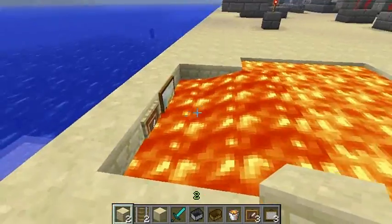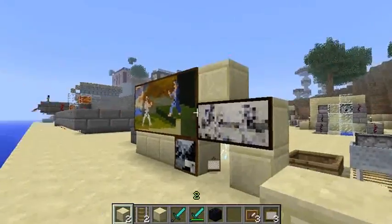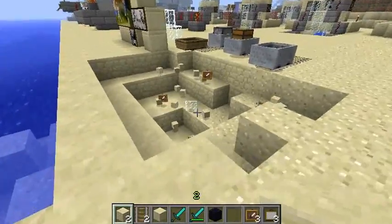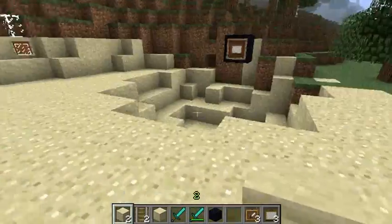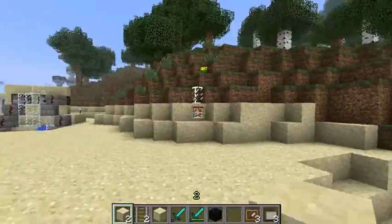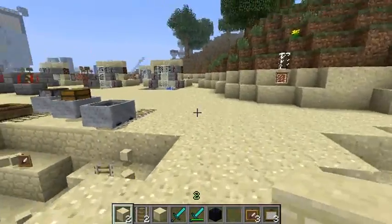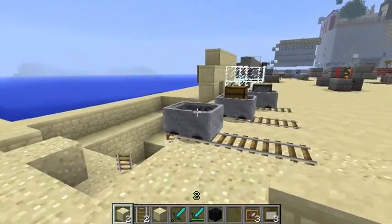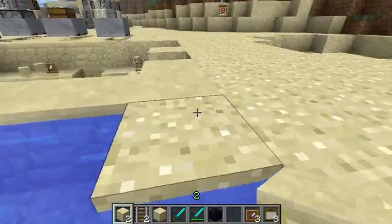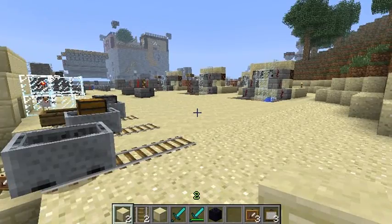They are invulnerable, just down there. This is an awesome filter for using paintings and item frames in custom maps. Combined with doMobGriefing set to false, you get pretty much uninteractable signs — isn't that awesome? This was Ani in a 'Return to Red Electricity' video. Do check out Texelove's other filters, and I will catch you on the next video. Till then, see you later — this is Ani, bye!